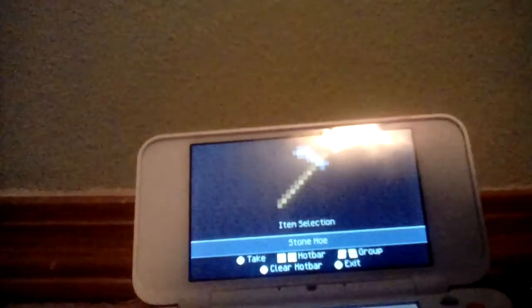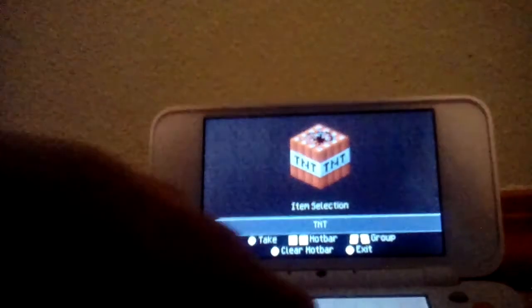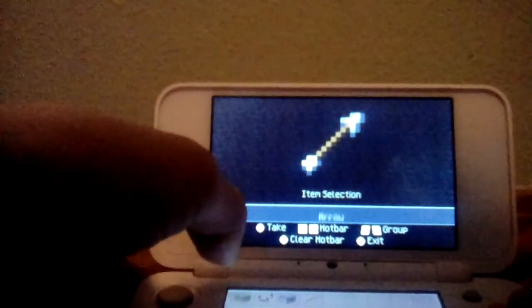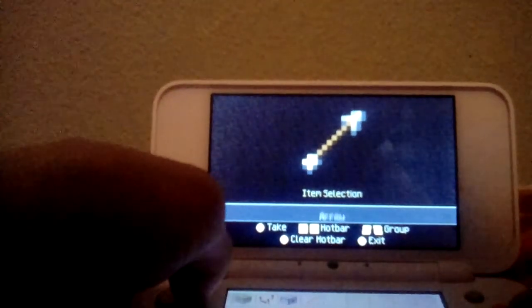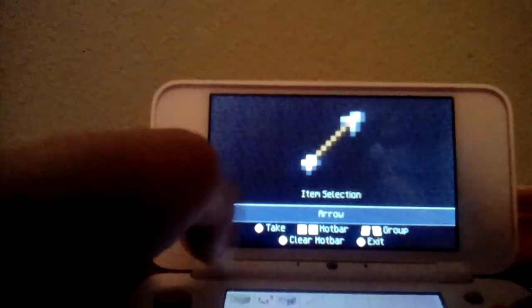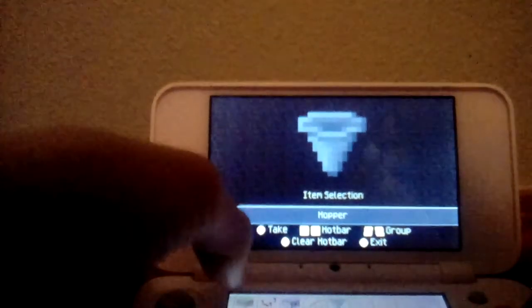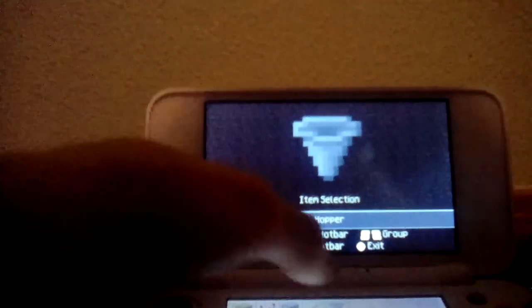You're going to want to use a comparator, a dispenser — obviously you need a dispenser for a machine gun. Let's get some arrows. You need hoppers as well. So in total: one temporary block, one comparator, one dispenser, any amount of arrows, and two hoppers. That should be about it.